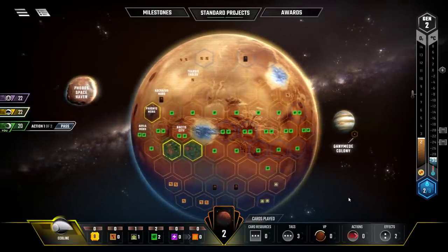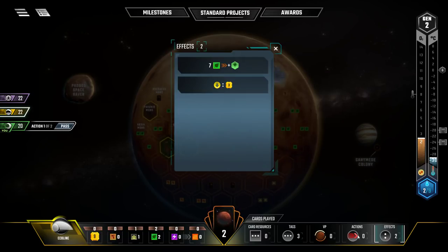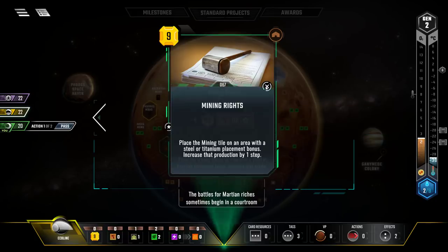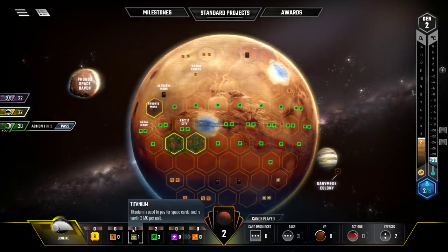Looking at yellow's setup — the Equaline Corporation lets him spend only seven plants to put down a greenery instead of eight. He's got the meteor group, which earns megabucks after playing an event. His mining rights card places a mining tile in an area with steel or titanium and increases that production by one step. He got the titanium right away from that tile and gets plus one titanium production.